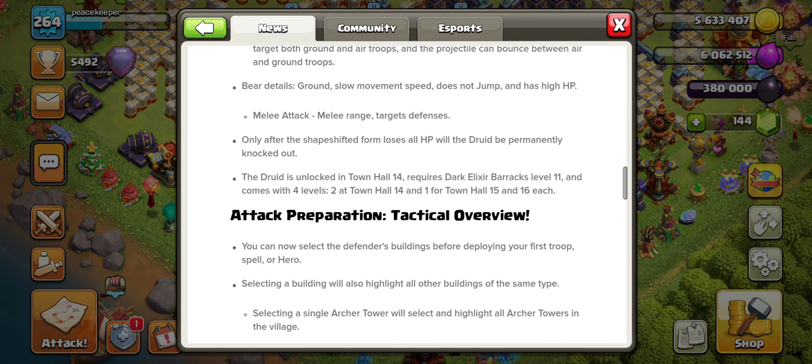The druid is available at Town Hall 14, requires a Dark Barracks level 11, and comes with four levels: two at Town Hall 14, one at Town Hall 15, and one at Town Hall 16. So there are quite a few upgrades to work through, including on my free-to-play account.